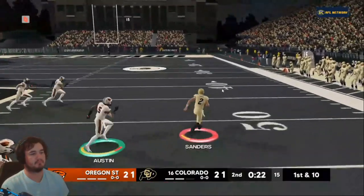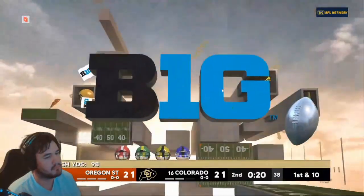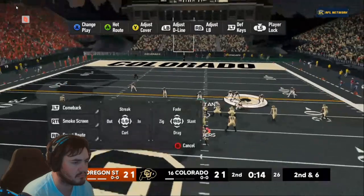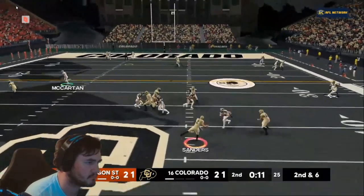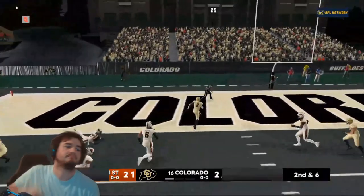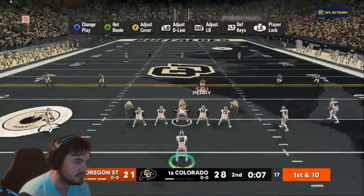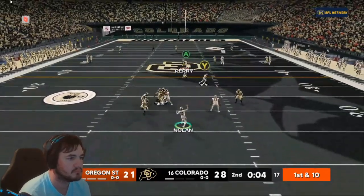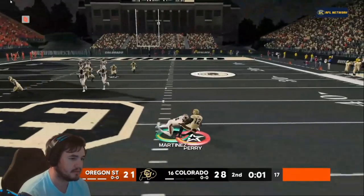Then late in the second quarter, Sanders makes a big run putting Colorado in position to score before the half. It's a huge run. Next play, Sanders drops back and throws to Areas, who breaks a tackle, swerves a couple guys and gets into the end zone with a four-score late in the first half, giving Colorado the lead going into the second. Oregon State's last possession ended with an interception to close out the first half, Colorado up 28 to 21.